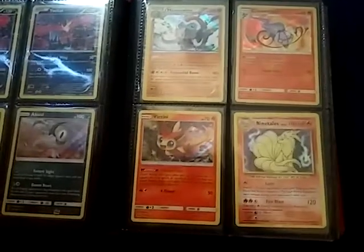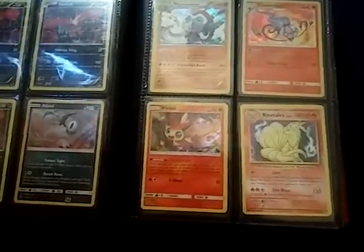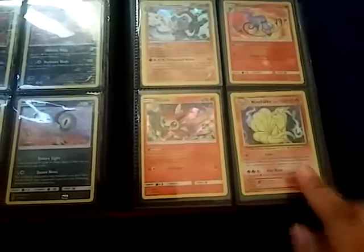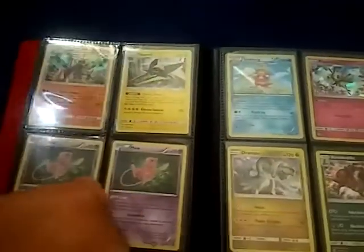On this side we have a Mamoswine, Chandelure, Vanillite, and Ninetales from the Evolutions — and not a base set, so please do not get confused. I do have some older hollows, but I'll show that later on in a different video.